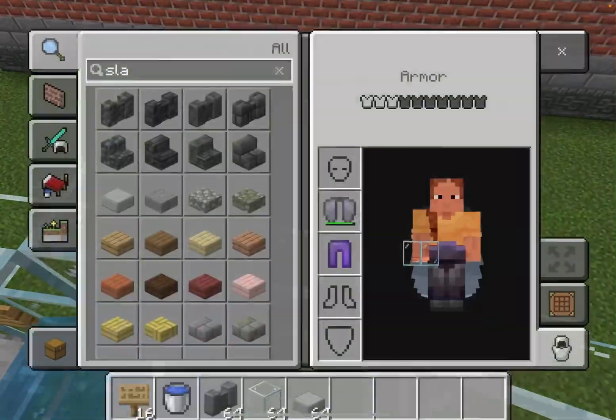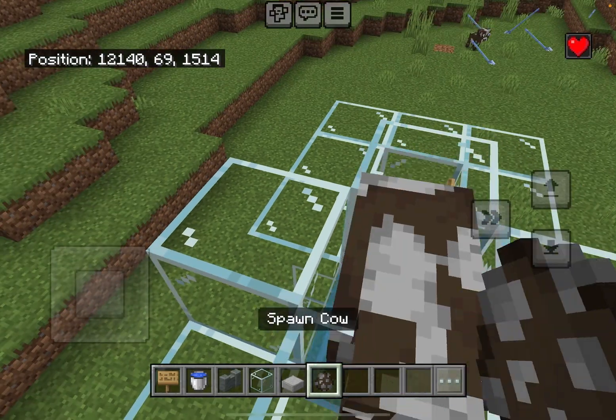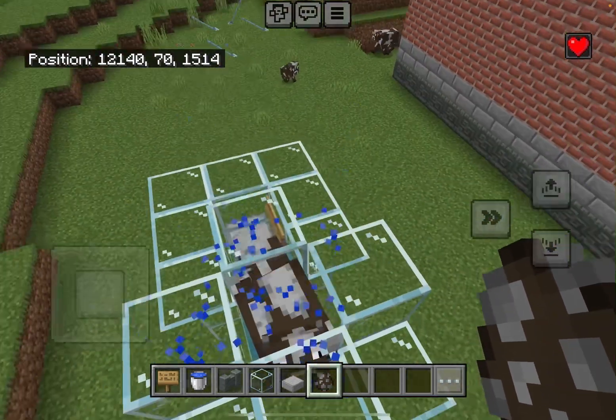Now you can use any sheep or cows — it doesn't matter. For this tutorial I'm going to use cows, but you don't have to. You can use sheep or cows; either works as the needed entities.